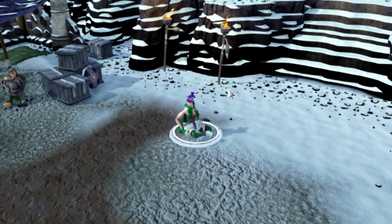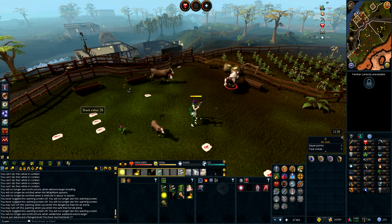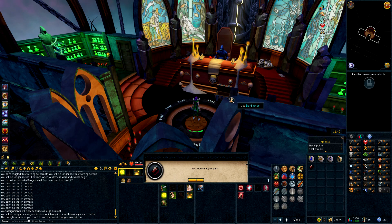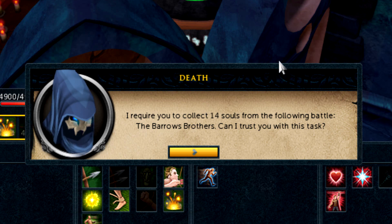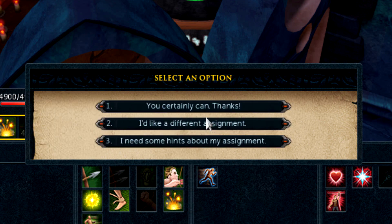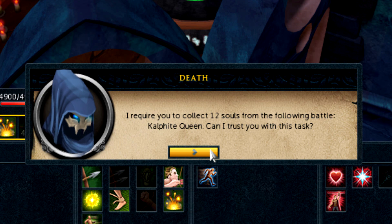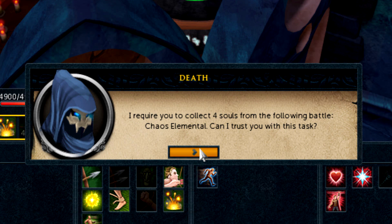I've just realised we can get a Reaper task now — holy shit, time to leech! We've got ourselves a lovely Grim Gem. First assignment is... Barrows, Barrows, Barrows — no, no thank you. Chaos Elemental — fine, oh no, why are you doing this to me?